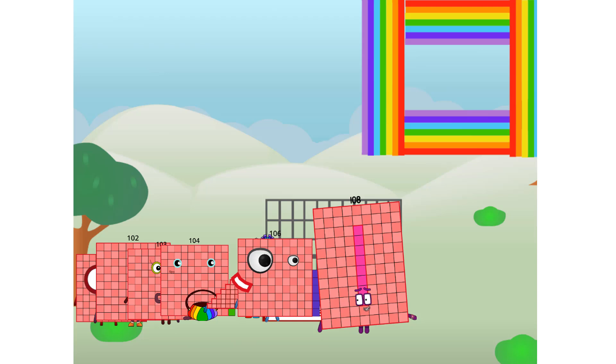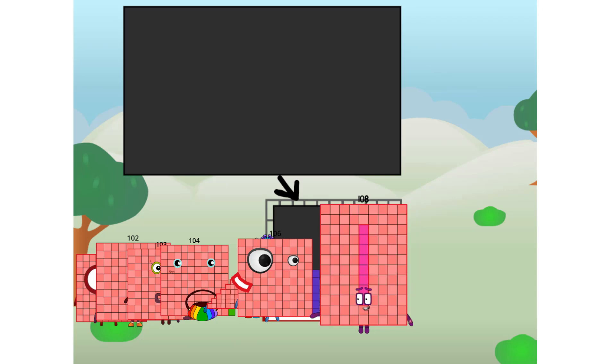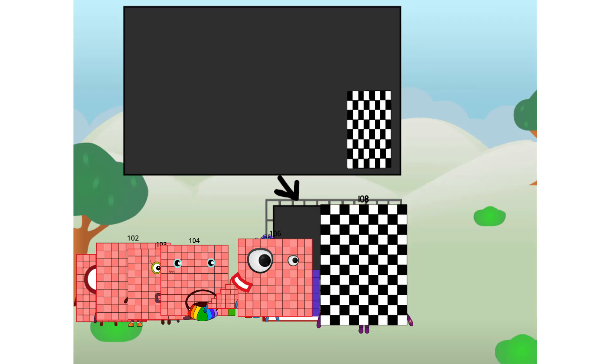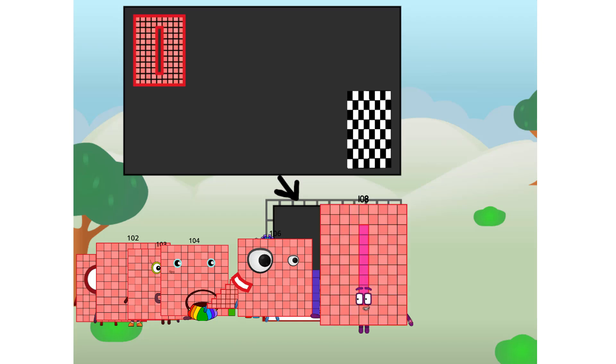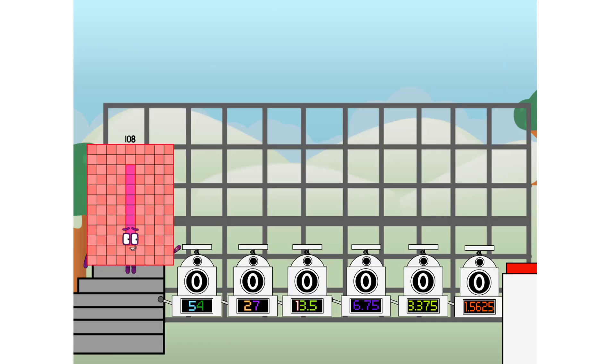There you are. This way — I've got so much to show you. I am 108, and I can be a super fat rectangle, a rectangle chessboard, a super hundred, nine super rectangles, or even a super cuboid. But today I want to show you a little trick I call Binary Boosters.